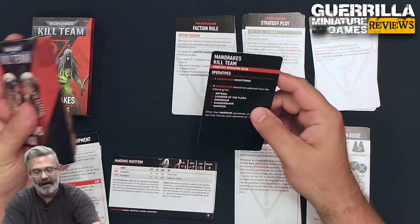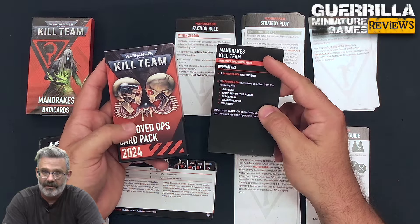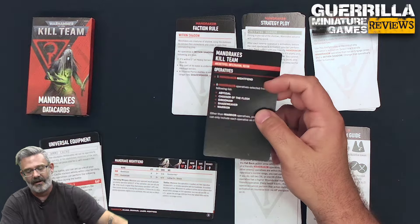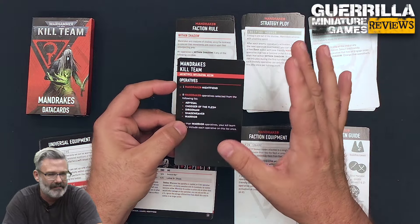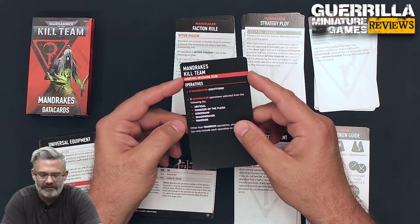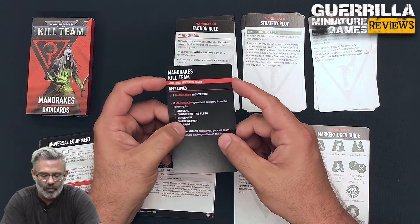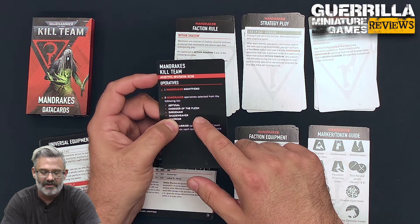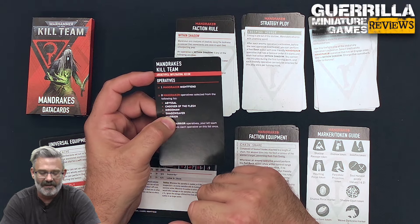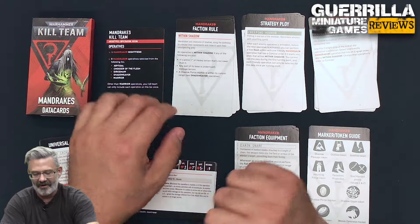If you are playing Approved Ops, on your kill team card you get your selection sheet but you also get your different archetypes you can play with for Tac Ops in this card set — Infiltration and Recon. You get a Night Fiend and eight Mandrakes chosen from the following: Warriors, of which you can have as many as you want, and the Force Specialists: the Abyssal, the Chooser of the Flesh, the Dirge Maw, and the Shade Weaver. They all have names like they're some kind of Cenobite from Hellraiser, which I think is very funny.